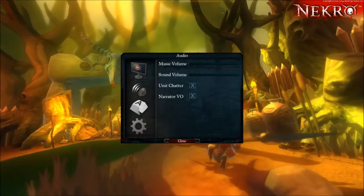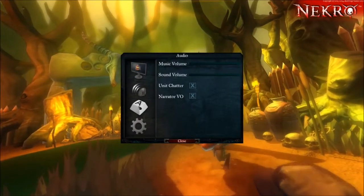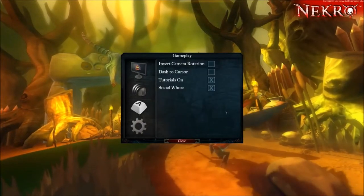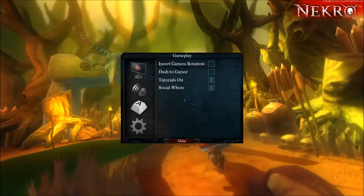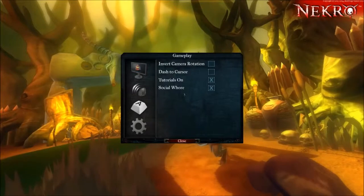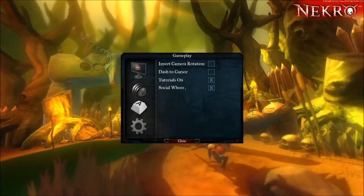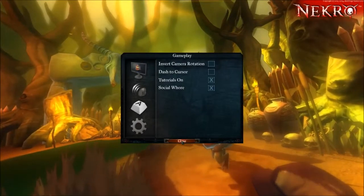There's some audio options, nothing too fancy — just music, sound volume, and some unit chatter stuff. You've got some control options, and then the choice to turn on and off a few basic gameplay options, including social horror, which apparently has to do with the Facebook and Twitter integration on this game, which I really don't know that much about at this point.